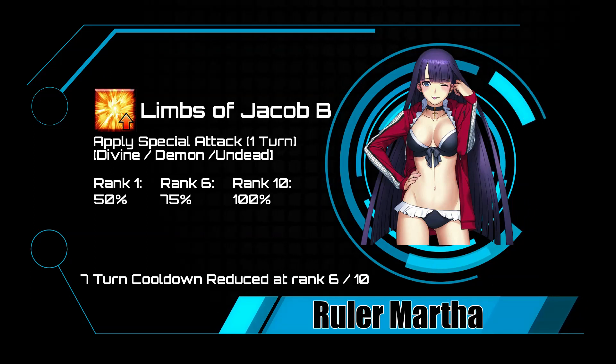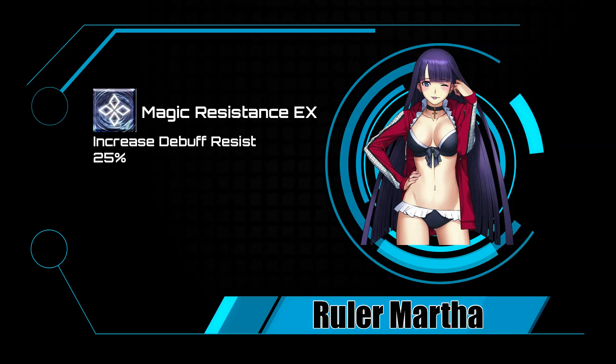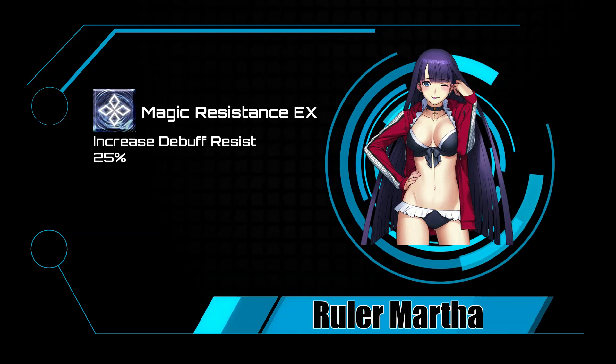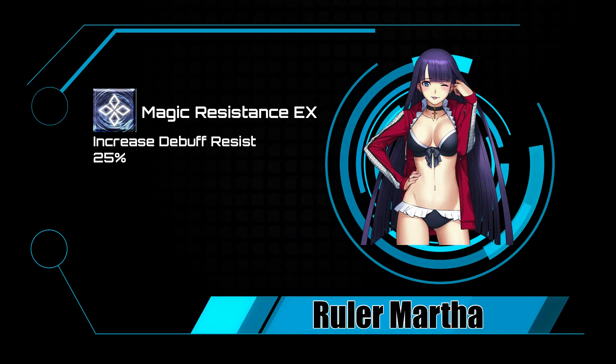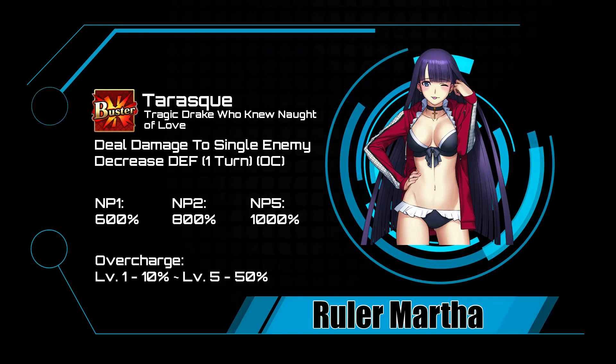She only comes with one passive, but it's a pretty solid one: Magic Resistance EX, which increases debuff resistance by 25%. Couple that with her second skill and not much is going to be sticking to this summer servant.